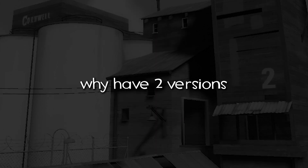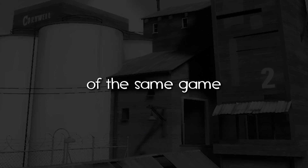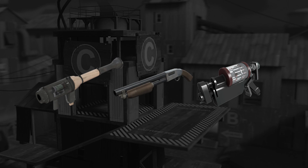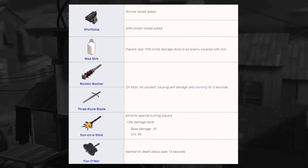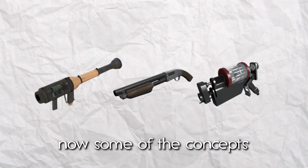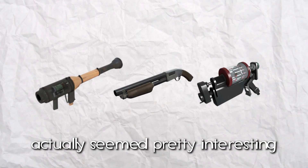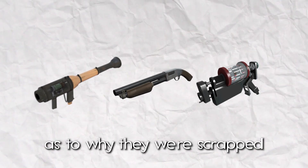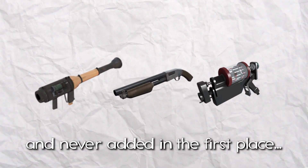You might be wondering why have two versions of the same game live at the same time? Well, it turns out this Open Beta build of the game was being used to test out other weapon concepts and tweak weapon stats without messing too much with the main game. Some of the concepts for the weapons actually seemed pretty interesting, but reading about them makes it fairly obvious as to why they were scrapped and never added into the game properly in the first place.